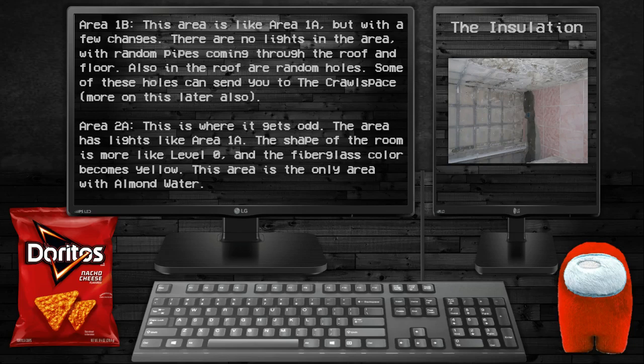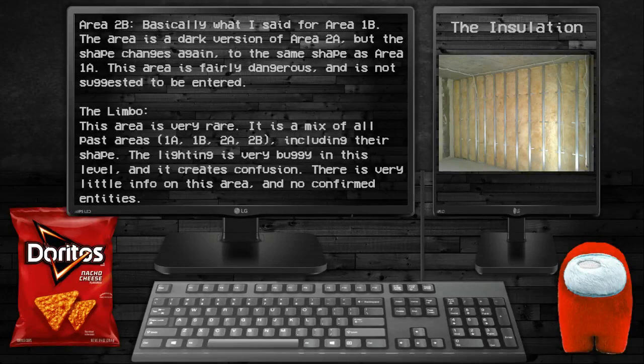Area 2A: this is where it gets odd. The area has lights like Area 1A, but the shape of the room is more like Level 0 and the fiberglass color becomes yellow. This area is the only area on water. Area 2B: similar to Area 1B, but it is a dark version of Area 2A. The shape changes again to be the same as Area 1A. This area is fairly dangerous and is not suggested.